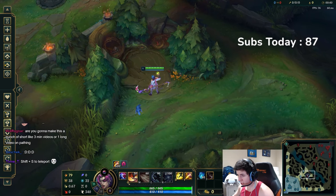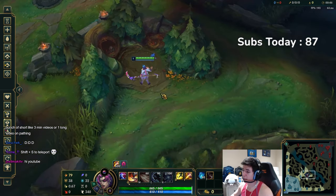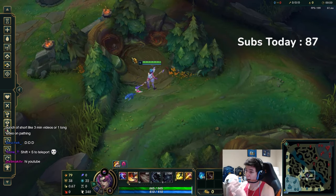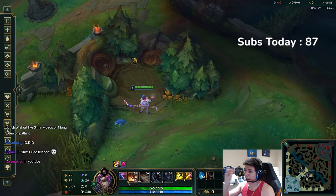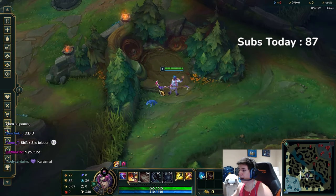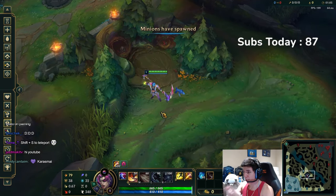Now we're going to get into our second clear. This clear I recommend for high elo Kane mains — if you're like Diamond, Masters, plus, etc. The reason I recommend this one for higher elo and not lower elo is that a standard full clear is a lot safer. A lot of high elo players know that when you start raptors it's kind of a liability, because you need to be back to your raptors as they spawn. I'll show you how to do it as fast and as efficient as possible, and also the gank opportunities you're going to have.